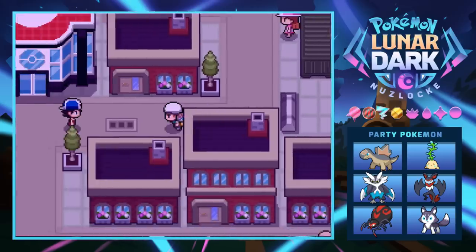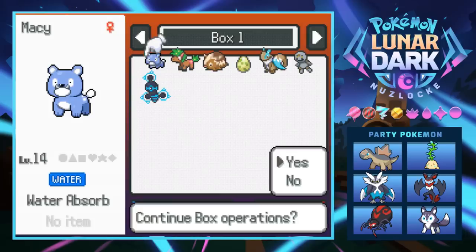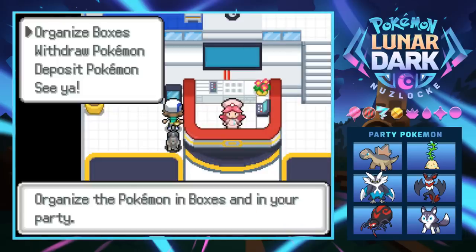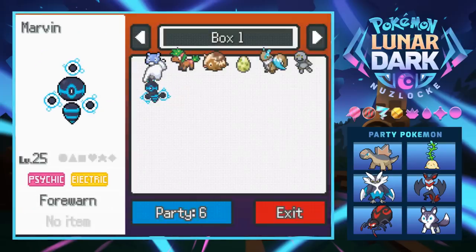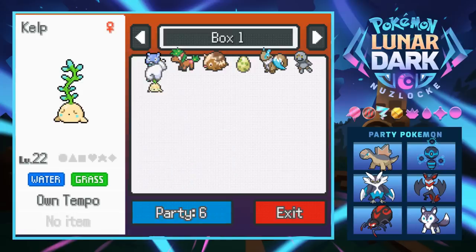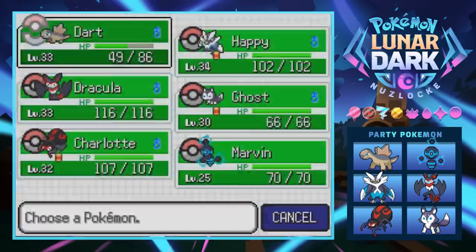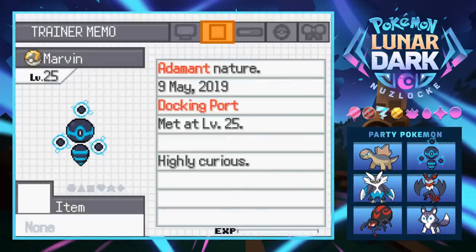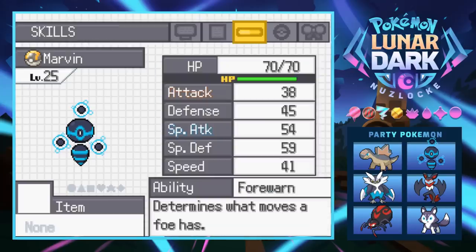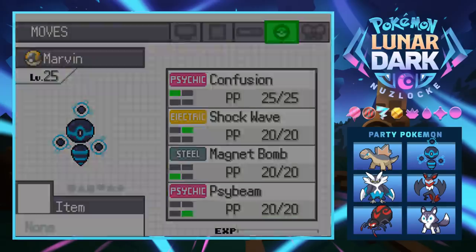We add Marvin to the team — just lost our electric type and gained a new one, which is actually kind of cool. We swap out Weedsy since it's lower level. Marvin has Forewarn ability and is Adamant nature, which is unfortunate since it has way higher special attack. Its moves are Confusion, Shockwave, Magnet Bomb, and Side Beam. It looks really cool and that's what we're all about.